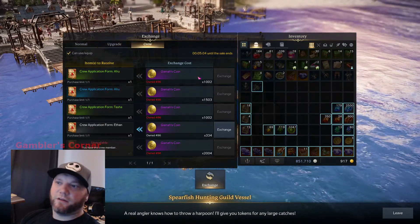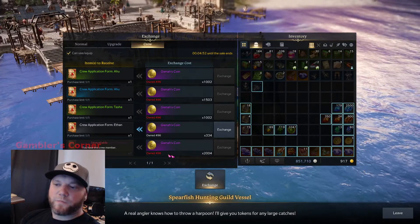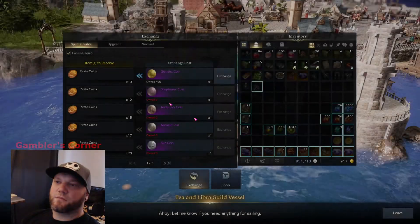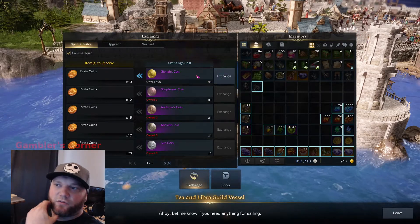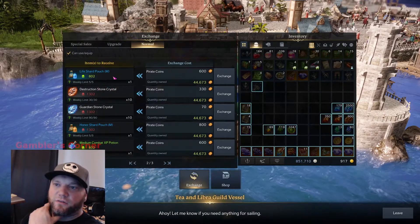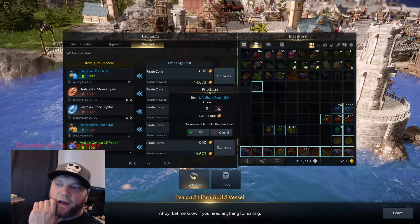This is the nice exchange. I bought a crew member for a bunch of coins here. All the tier one ports have this trader. You can exchange generalized coins for pirate coins. Under 'Normal' you can see tier one materials. We need life shards, so I'm going to buy these — it's a thousand. These are weekly, so buy them right away — buy all the tier one through even tier three.